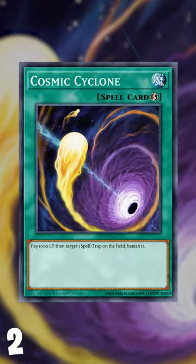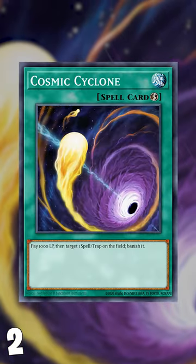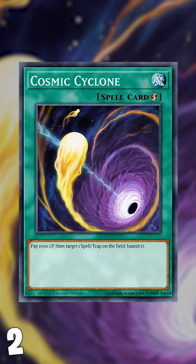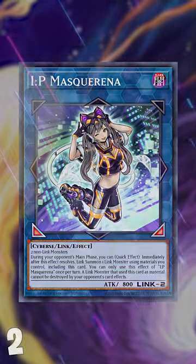Number 2 is Cosmic Cyclone. While Cosmic Cyclone is an amazing card against Fire King variants, it's not as strong if you're going up against Pure Snake Eye. But banishing Fire King Island or IP Masquerena is still very useful.